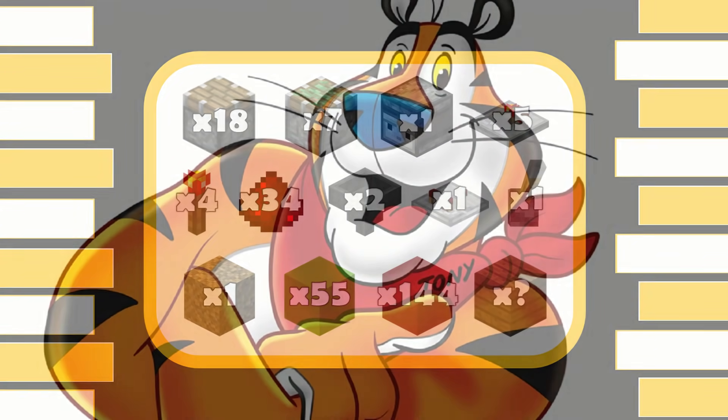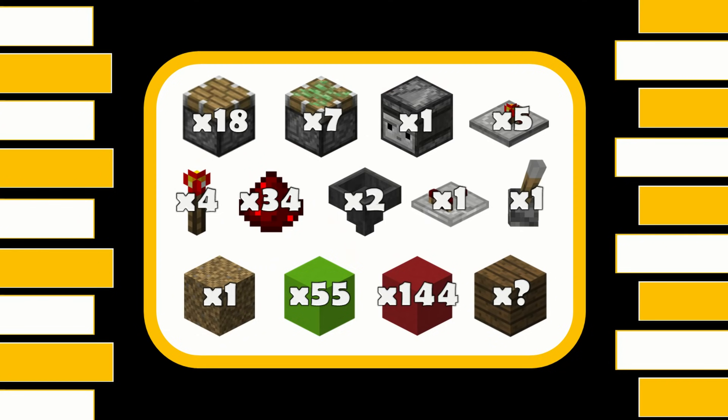For this build you're going to need: 18 pistons, 7 sticky pistons, 1 observer, 5 repeaters, 4 redstone torches, 34 redstone dust, 2 hoppers, 1 comparator, 1 lever, 1 rubbish block for the hopper circuit, 55 blocks for redstone to go on, 144 blocks for your piston feed tape, and however many blocks you need for decoration.